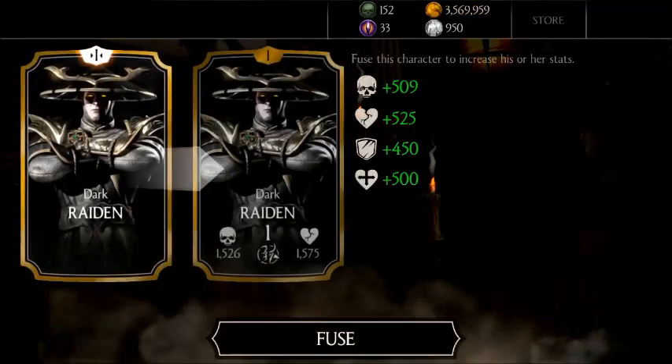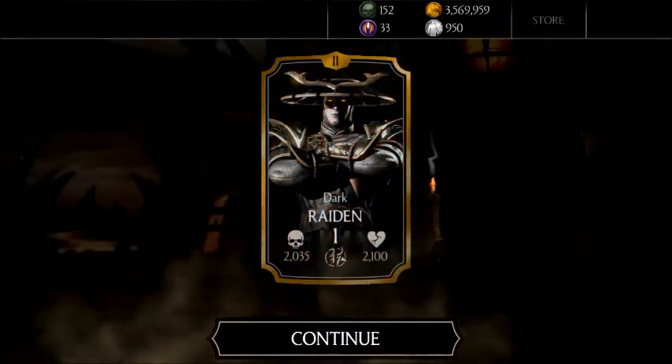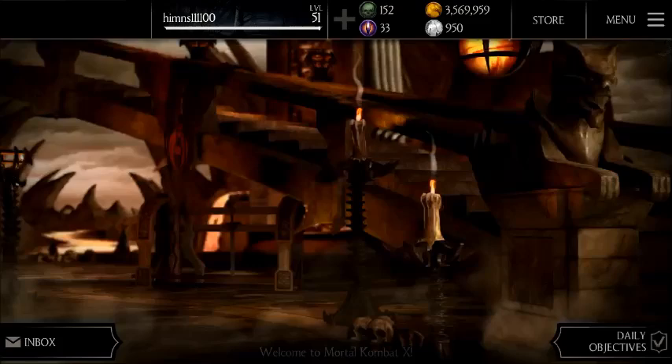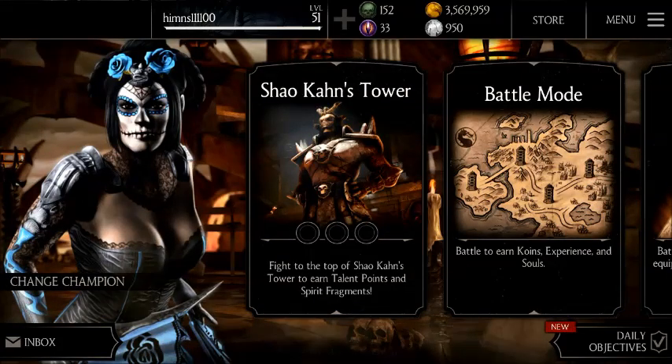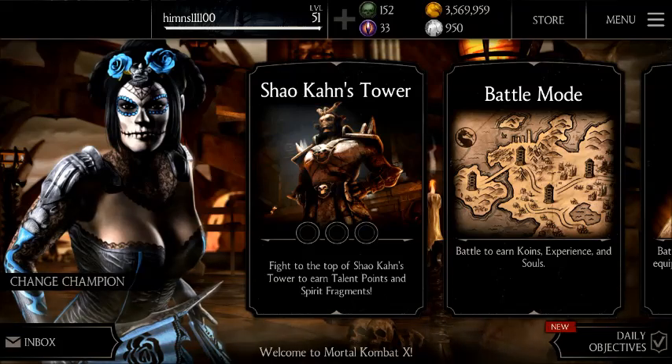Okay, dark red — so I didn't get any diamond card this time. If you liked my video, please subscribe. If you have any questions about how to get free souls and coins, leave me a comment and please like my video.